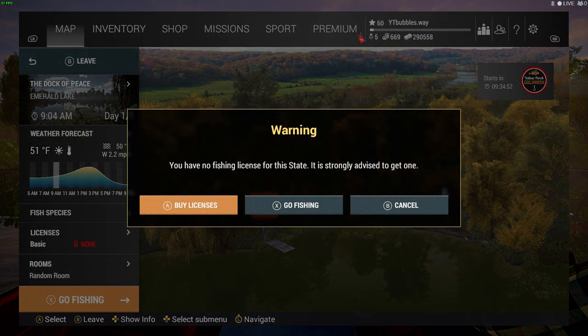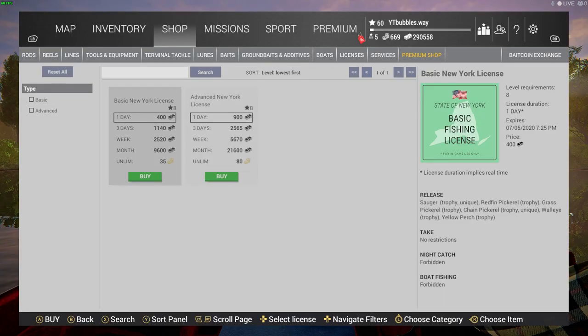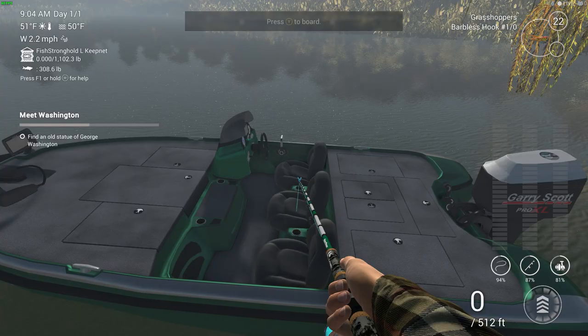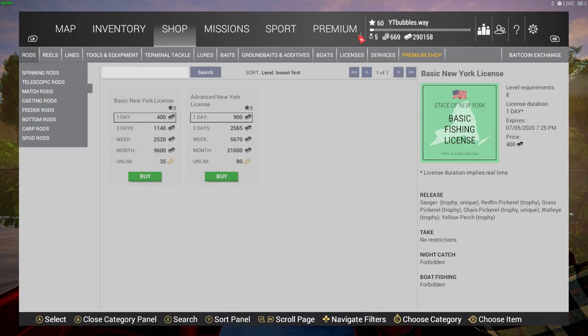I'm going to have to buy a license to get in this boat, and it's not going to let me get in it. Let me just buy that one then. Oh, bubbles - what is going on? That's just cost me even more.